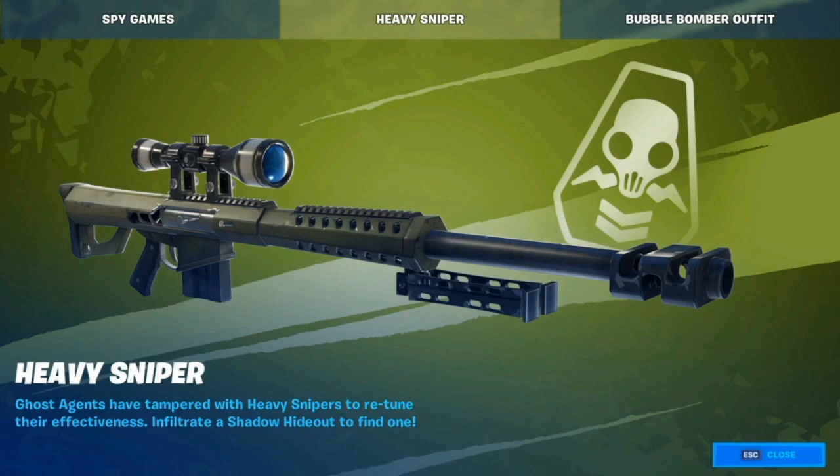We also have the heavy sniper. Ghost agents have tampered with heavy snipers to retune their effectiveness - it will create a shadow hideout to find one. I haven't actually found one yet so this is all theories to me, but as you can see we've got a new sleek design - it looks a damn sight more beastly. It also has a tripod stand, so whether this can be mounted to make it more accurate is interesting. Wondering if the actual power has changed whatsoever. Do comment down below guys - if you have played it, let me know what the effectiveness is actually like.